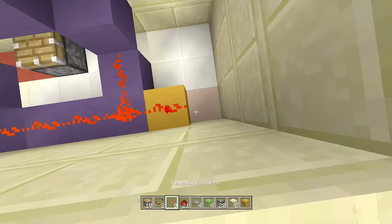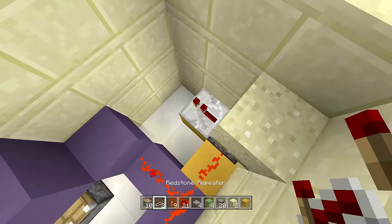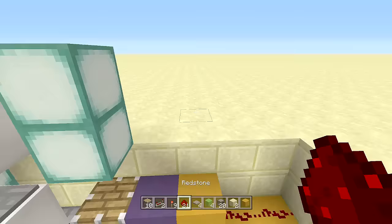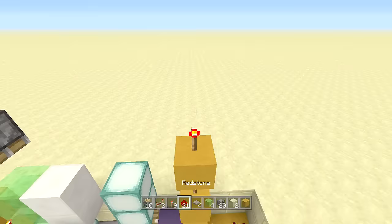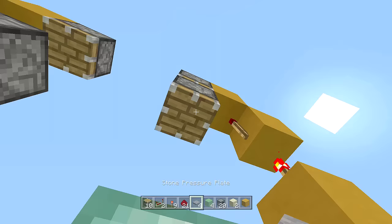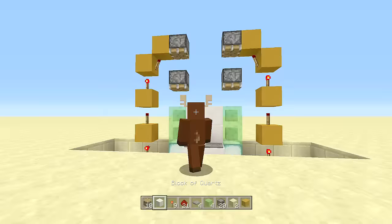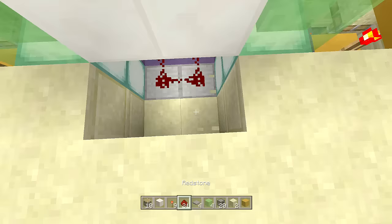Now do the same exact thing on the other side. Place a block down, piece of redstone, piston facing upwards — it should extend up. Place your sand block on top, come down a block and place a repeater on three ticks. Place two blocks with two pieces of redstone, then go up three redstone torches. Place the fourth torch to the side, a block on top, then two pistons facing downwards into two slime blocks. Place in your block of choice for the door — your entire door is now done.